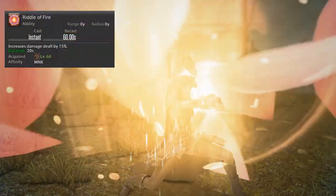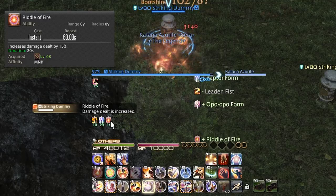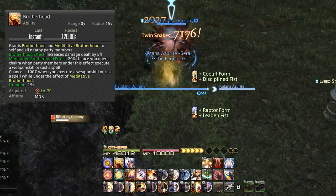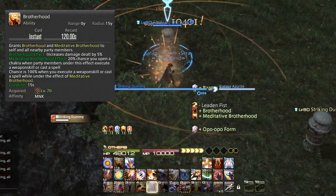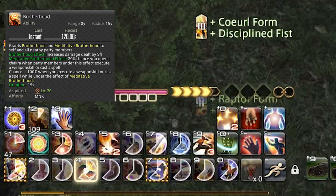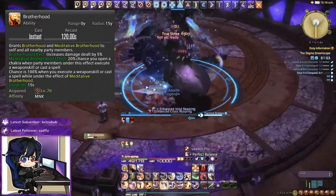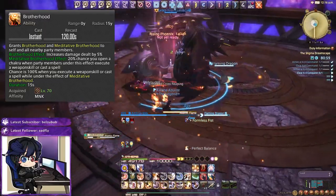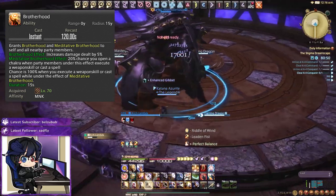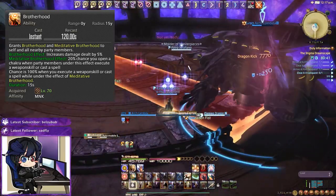Riddle of Fire increases our damage dealt by 15% for 20 seconds on a 60-second cooldown, so we use it off cooldown with the exception of the opener. Brotherhood grants everyone in your party 5% damage including yourself. For each party member affected, there's an additional effect called Meditative Brotherhood — every time they use a GCD there's a 20% chance to open one of your Chakras. You yourself open a Chakra with every personal GCD under Brotherhood. It lasts 15 seconds on a 120-second cooldown, making it a 2-minute raid buff.